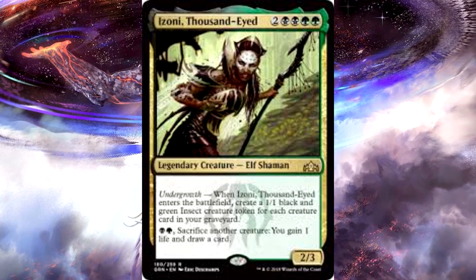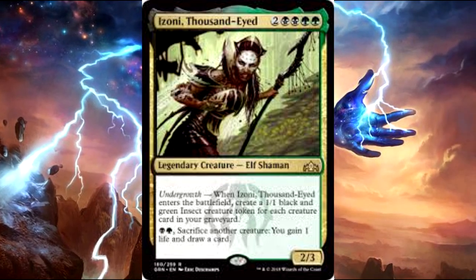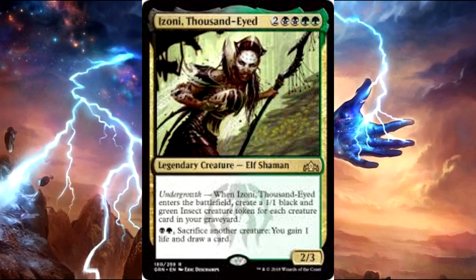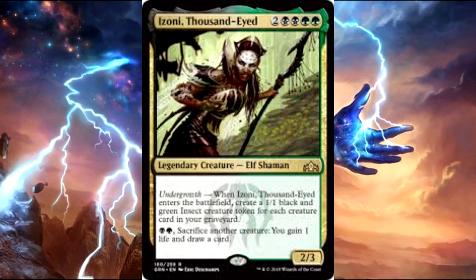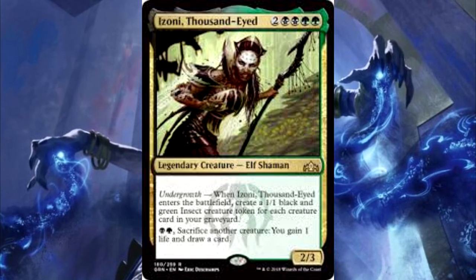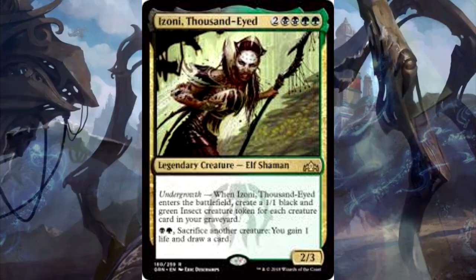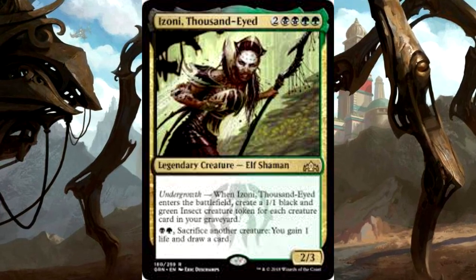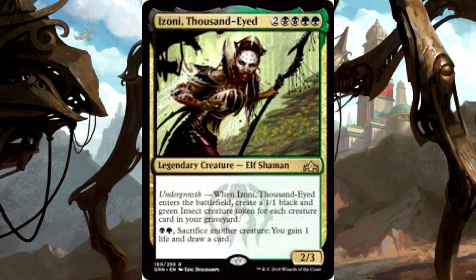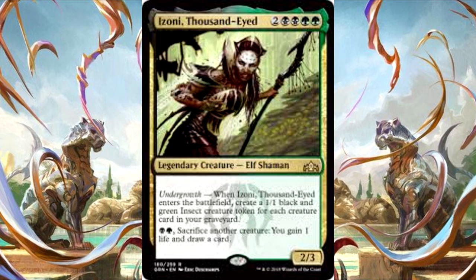Izoni, Thousand-Eyes is a 6-drop commander — 2 black, black, green, green — for a 2/3. It has the Undergrowth ability: when Izoni enters the battlefield, create a 1/1 black and green insect creature token for each creature card in your graveyard. It also has the ability: pay black and green, sacrifice another creature, you gain one life and draw a card. When a lot of people saw this, they got scared away by the 6-mana casting cost. But I built a deck where the deck functions on its own as a standard Golgari-themed dredge deck — get stuff in the graveyard, get payoffs. I usually don't play Izoni until I'm going to win the game that turn, so I only have to play it once.